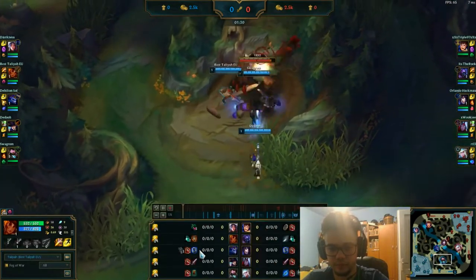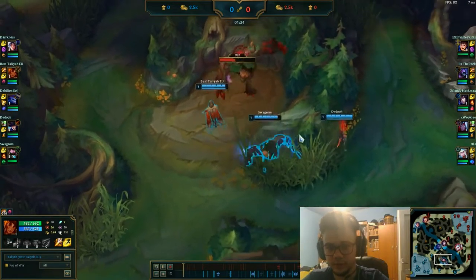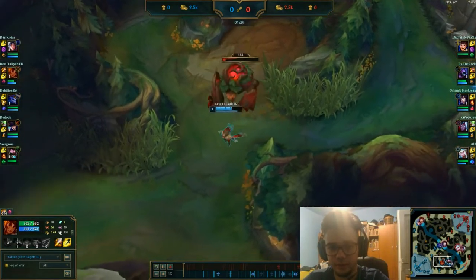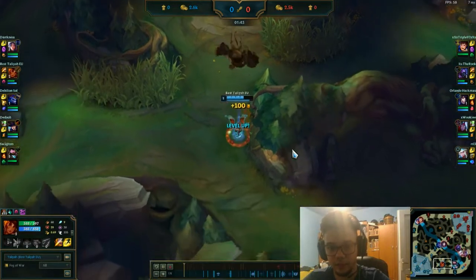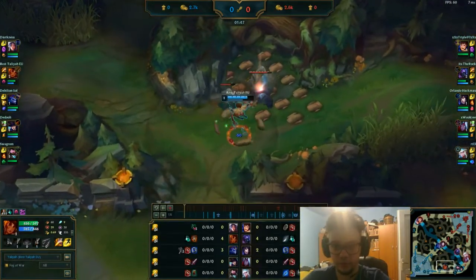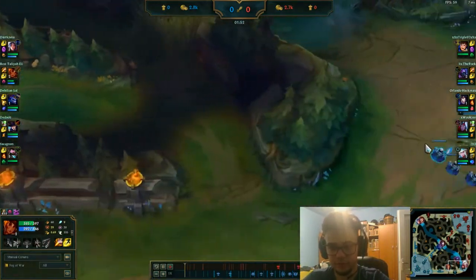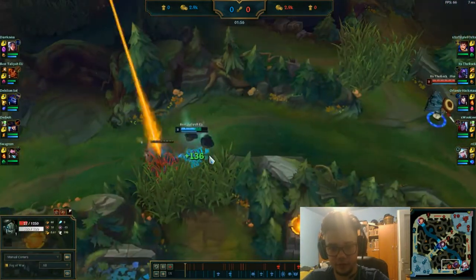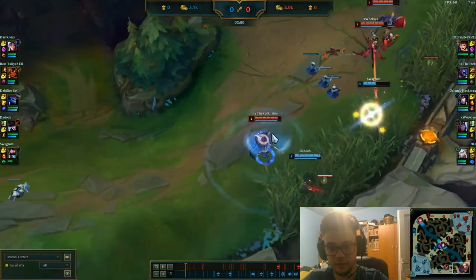I want to talk a bit about kiting. I'm not doing it perfectly — I feel I'm doing it decently but I'm not that experienced in jungle. You start usually with red and try to get crocs as fast as possible. Here you can see Jax/Kha'Zix already forming and I'm trying to get the camp as soon as I can and kite them.